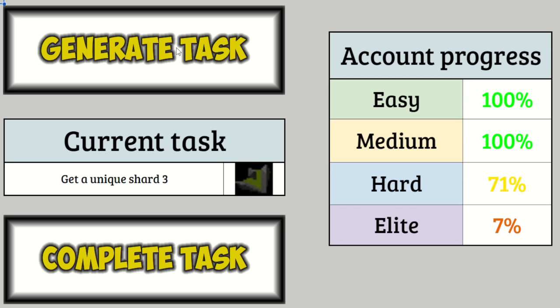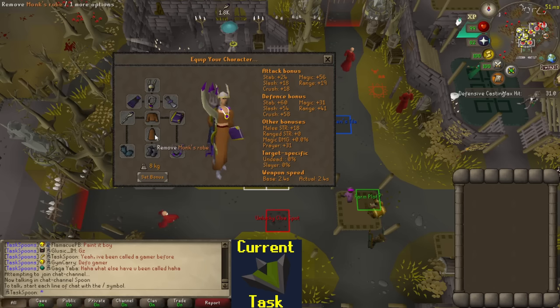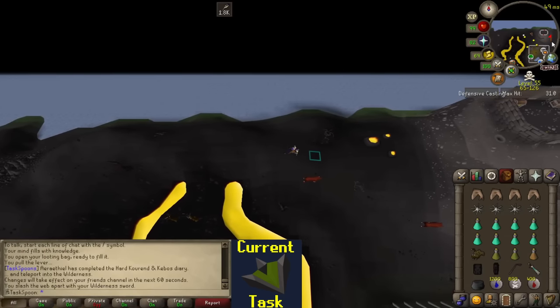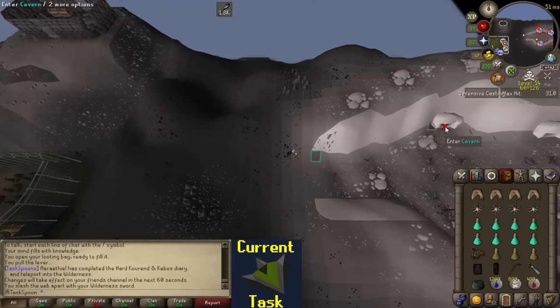Get a unique shard three. This is either Scorpia or Chaos Fanatic — shard threes are from Scorpia, so we're going to do that. They're a 1-in-256 drop individually, or 1-in-128 for either of them, which is what we're looking for. Scorpia is in deep Wildy and multi-combat, so I'm finding the most budget setup I can. The three items I'll protect are the trident of the swamp, the glory, and the nade. Monk robes are essentially free, and if I remember to turn on Protect from Item when I die I'll even keep my rune gloves. I've got a lockpick to escape PKers, some antipoison, and lots of prayer potions.